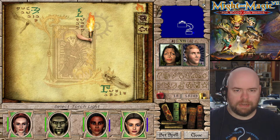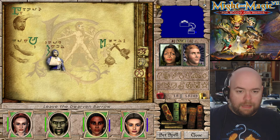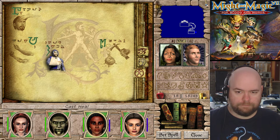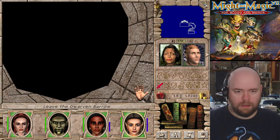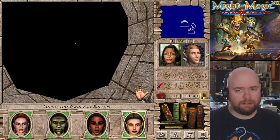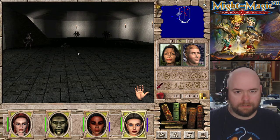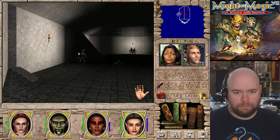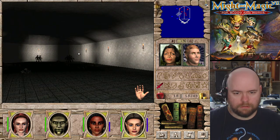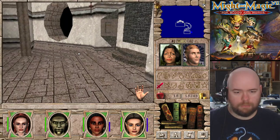Let's go ahead and cast Torchlight in advance - that would be smart. I have heroism, I might as well cast it. It doesn't last very long, but it's better than nothing. So this one appears to have Skelly Bros and Lightning Rats. This is not the same Barrow, is it? No, it's the same one, okay.